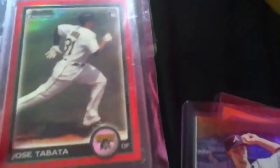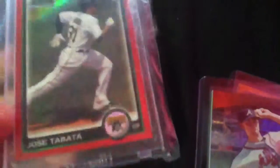Then number 2 is a Mike Miner Jersey card, out of 75, for my Braves PC. And number 1 is a Jose Tabata red refractor rookie card — number 3 of 5.